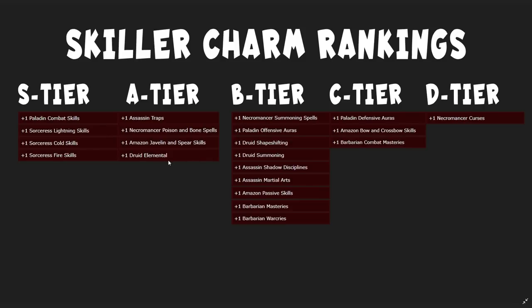B tier includes maybe druid elemental, necromancer summoning skills — somewhere in there — paladin offensive auras, druid shape-shifting, druid summoning, shadow disciplines (this one maybe might be closer to A tier, but it's at least a very solid B tier), martial arts, amazon passive skills, barbarian masteries, barbarian war cries. In the C tier, we have paladin defensive auras, amazon bow and crossbow skills, barbarian combat masteries. And in the D tier, we have necromancer curses. So this is a rough tier ranking, and you might disagree depending on what class you play — if you do, let me know in the comments how you think I might improve this chart — but overall I think this can give you a pretty general idea of where the different skillers rank.